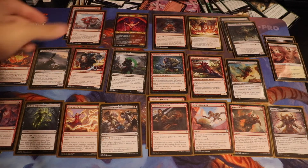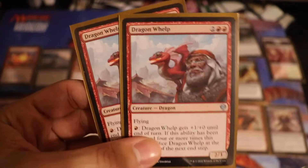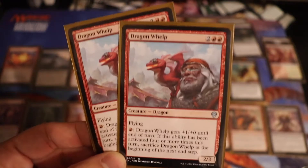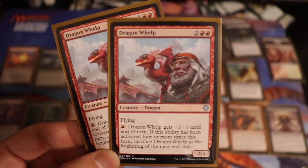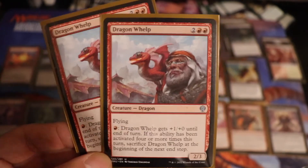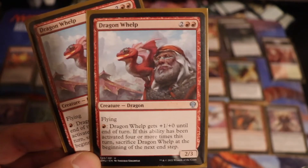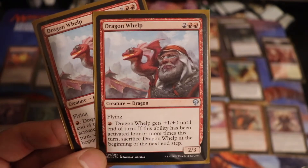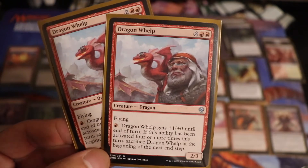Honestly, the MVP by far was these two Dragon Whelps we were playing with. A creature that probably gets slept on a lot, but if you're in red — or red-black specifically — this card does work. It comes out as a 4-drop, but then on turn 5, you can be hitting for 5 damage in the air if you want to keep it. And that already puts them on a clock.